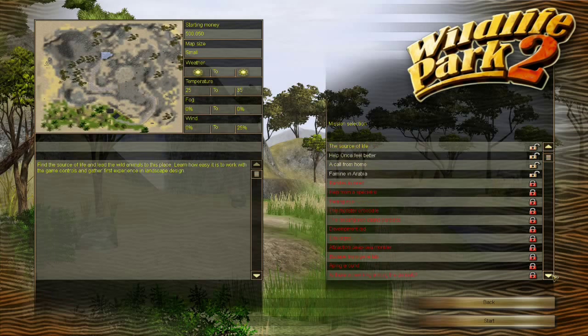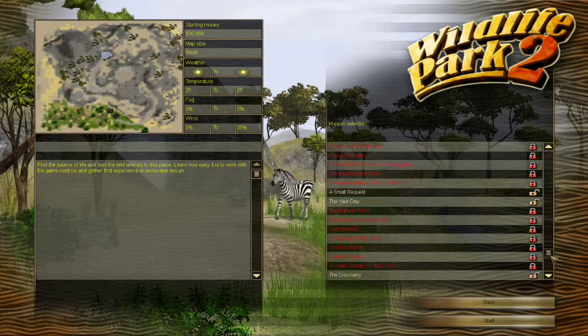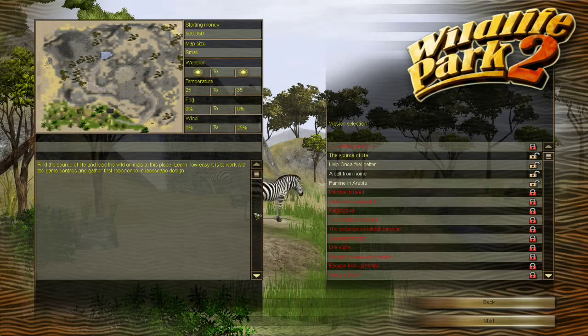We're going to work on some of these. There's Pandas in Need, Help from a Specialist, The Petting Zoo, The Monster Crocodile, Escape from the Gene Lab, Dubai Ice Age, The Missing Fawn, and then the Crazy Zoo which includes a lot of clown things. There's horses — stables and riding in Wildlife Park 2 as well. Save the Narwhal, The Marine Adventure, Shark Attack in Paradise, The Great Reef, Construction Project at the Megapark, Sea Monster Park. We've also got Farm World with cows and chickens, and Dino World. I have no idea where the fantasy stuff is, but we're going to start here.